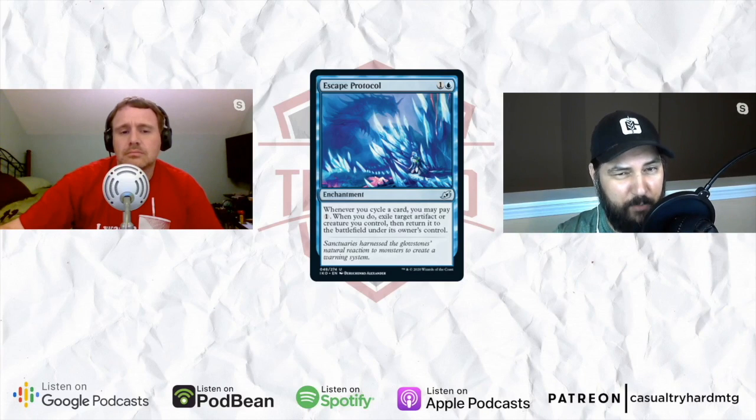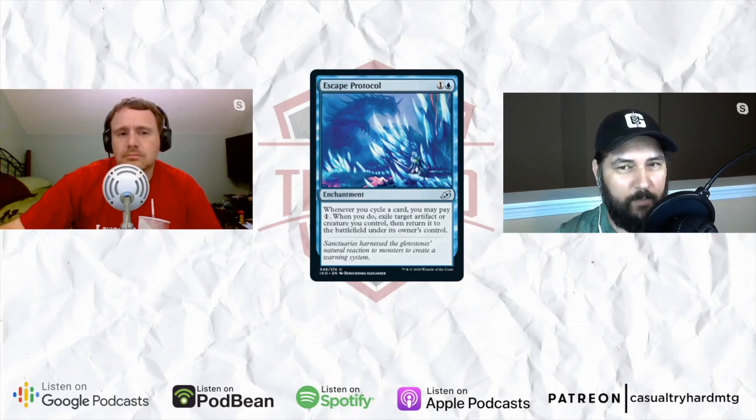This card is Escape Protocol. It's on the screen there. One and a blue for an enchantment. It says: whenever you cycle a card, you may pay one. When you do, exile target artifact or creature you control, then return it to the battlefield under its owner's control. So whenever you cycle something, you can pay one mana and blink something you control — an artifact or creature. I don't know if that's good enough for any format really, but Astral Slide was a much beloved deck and a powered-down Astral Slide is still almost Astral Slide.